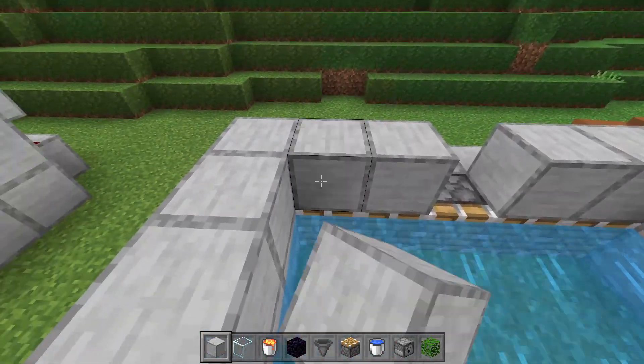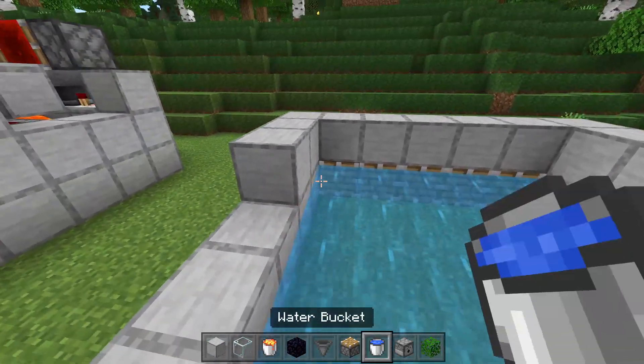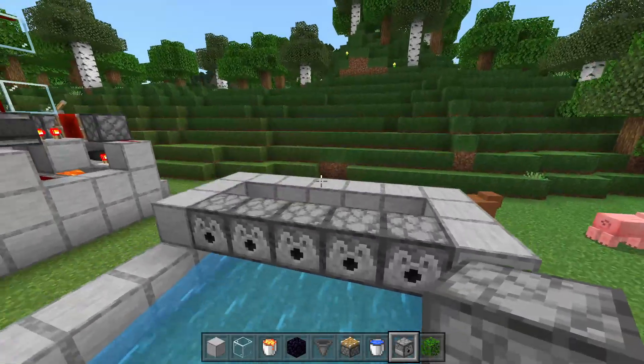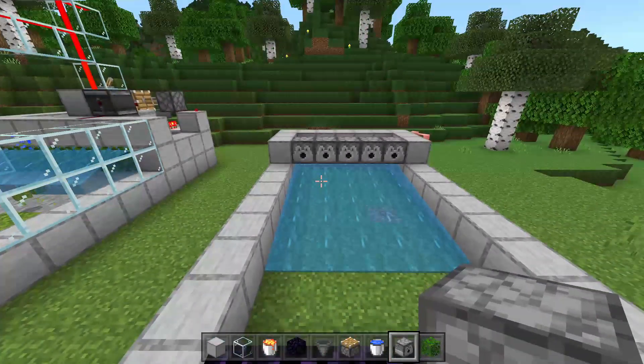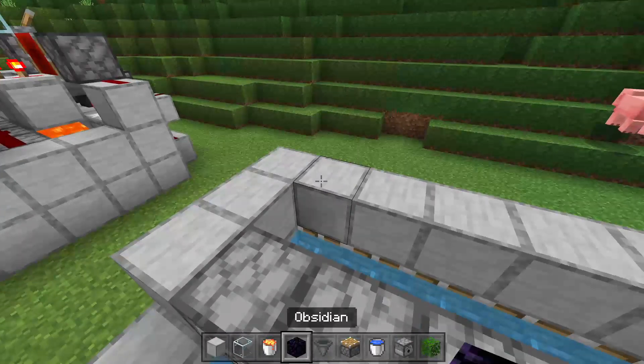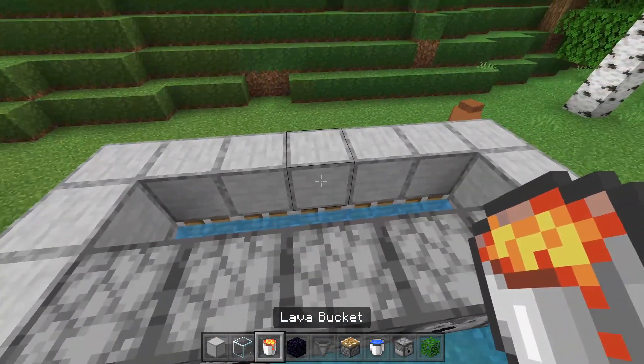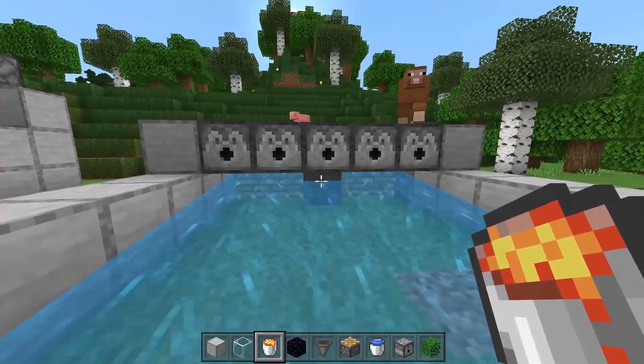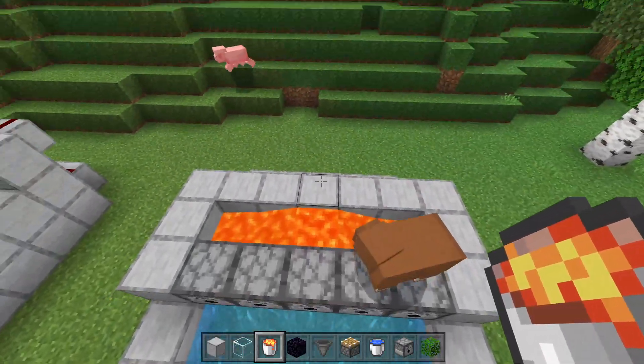Fill in above the pistons and then create a wall of dispensers just like this, crouch-placing them all into one another so it should look like this. Then grab a lava bucket and set it right in the middle here.